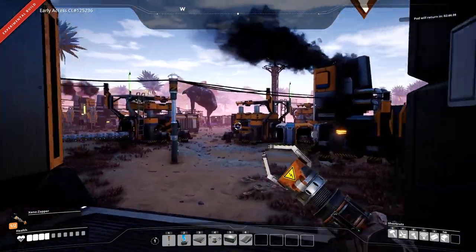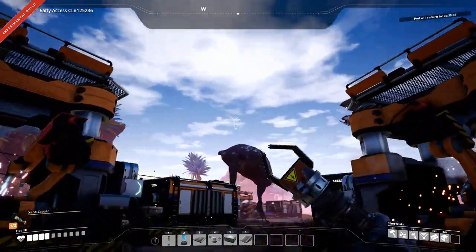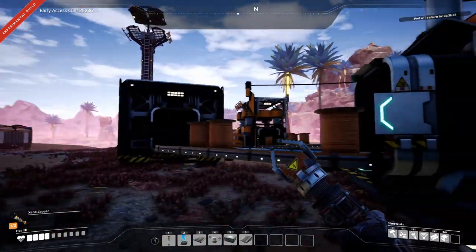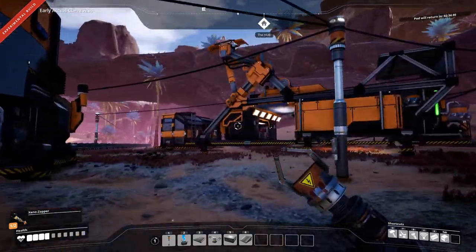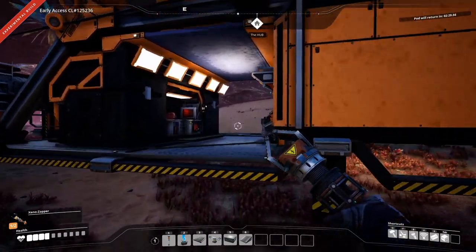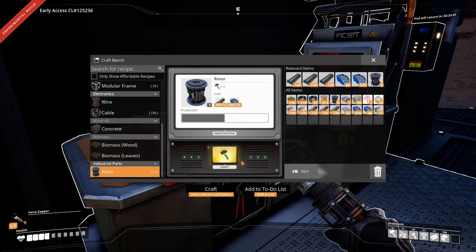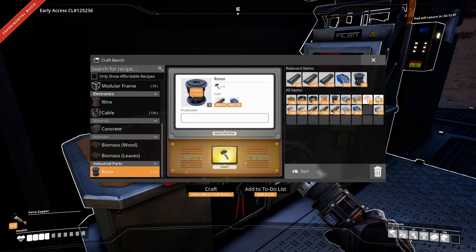I might also install a permanent daylight mod because it does get quite dark at night, especially for YouTube videos. Let's see how many rotors we can make - we can make a few. I'll whip up some rotors and some reinforced plates and then I'll be back so that we can send off the Space Elevator. See you in a few, guys.